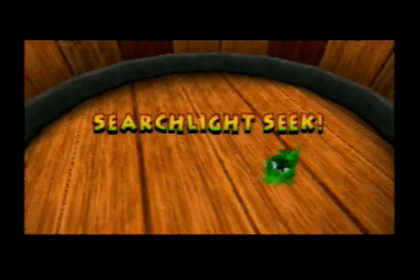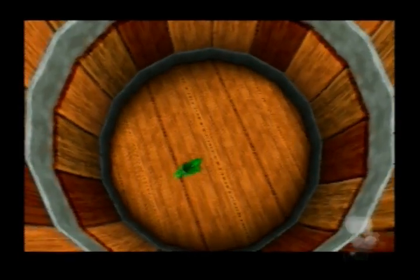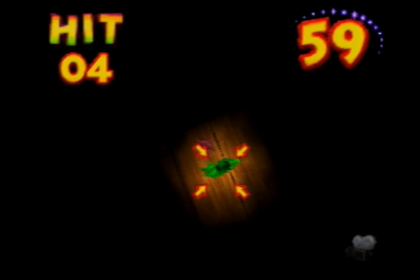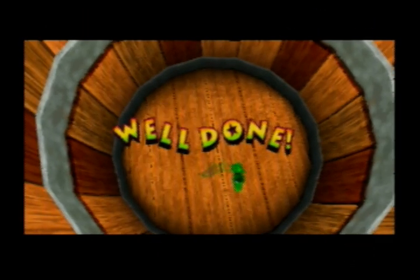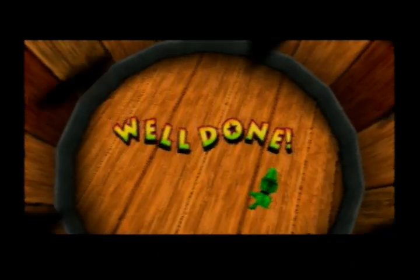So Searchlight Seek — pretty easy game. You just have to hit this guy with the watermelon, right before missing it. I don't know what I'm doing right now. This gets kind of difficult later on because you have to hit more of them before the time limit goes down and sometimes they can be hard to see. A lot of the time they spawn next to where the last one died and when that happens it's really easy. But sometimes they spawn halfway across the thing and it's really hard to see where they are because it's dark obviously.